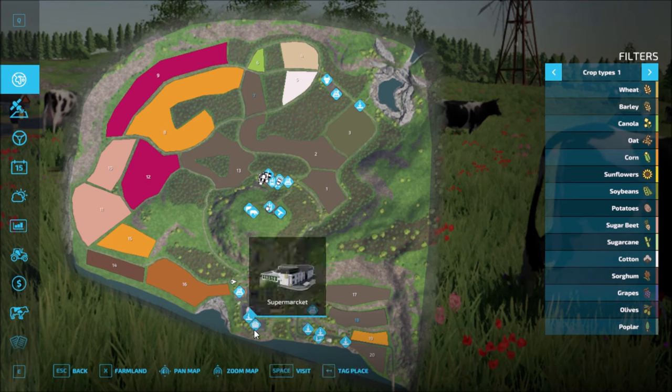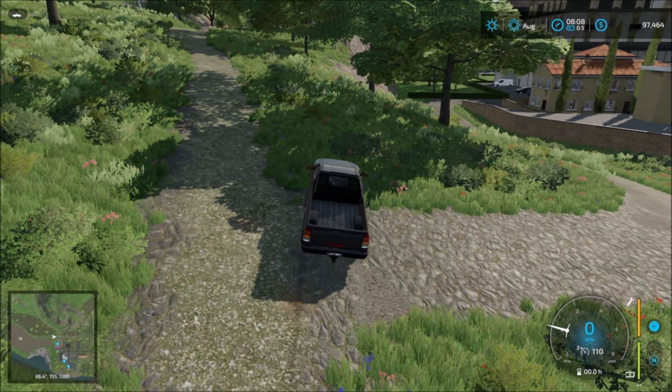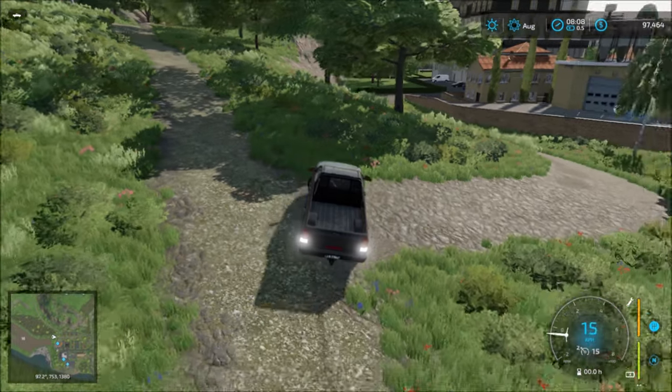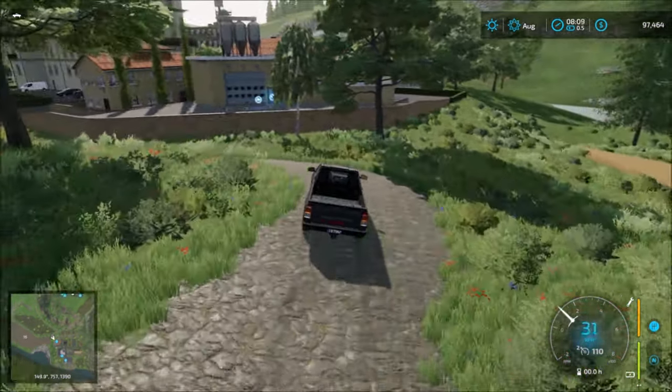Let's see all the sell points down here. We have the bakery, supermarket, garage, warehouse, biotank, restaurant — so all the sell points are down here.